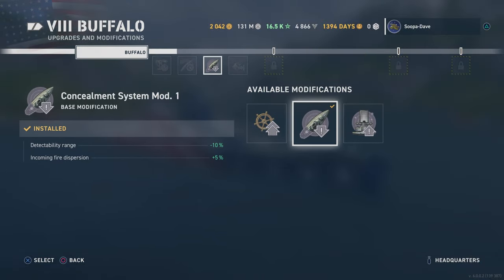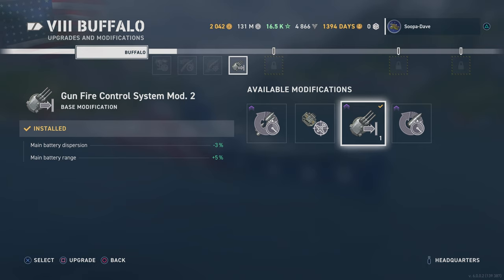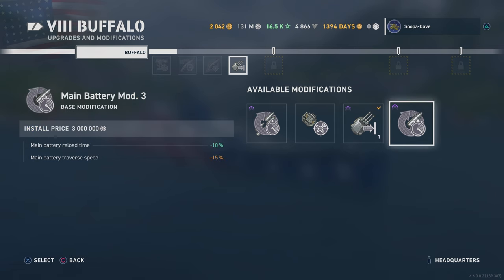I've been working on this ship and I just got done with the line, so this is pretty fresh. Concealment — obviously you're gonna want that. And Gunfire Control System for the main battery dispersion and range. You could actually do the Main Battery Reload mod as well.